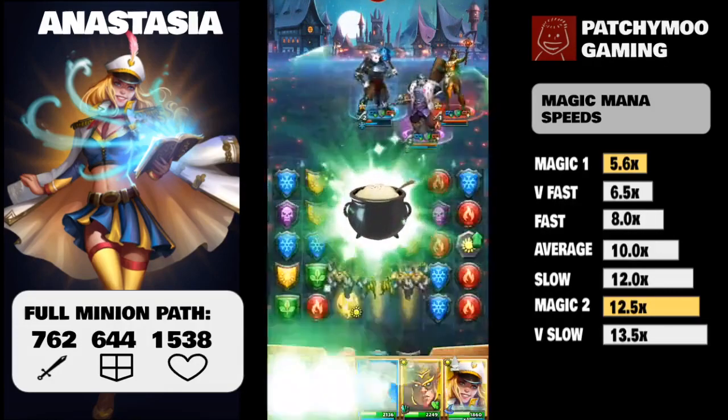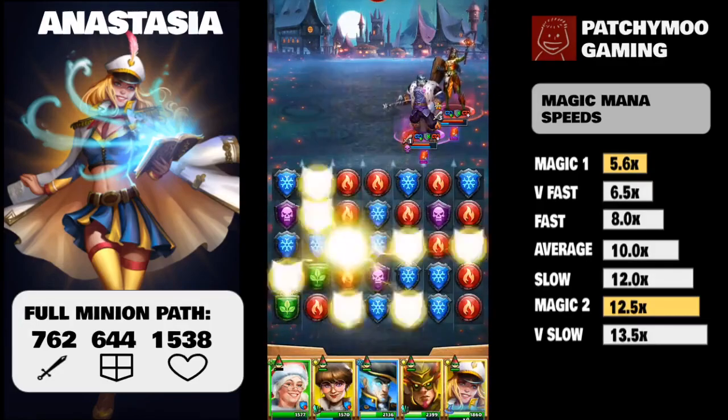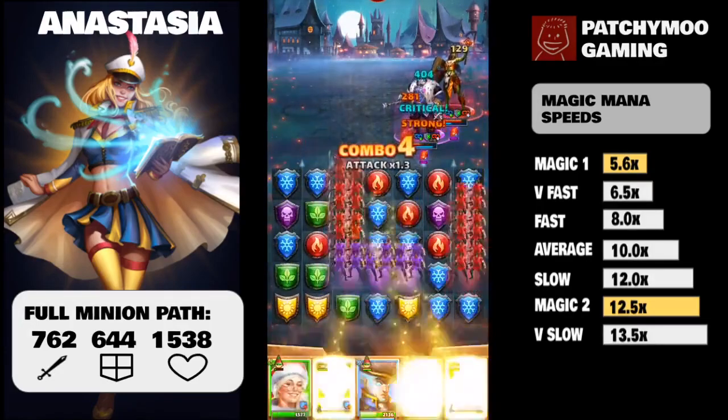Let's kick off by discussing Anastasia's mana speed. Anastasia's mana speed is set at magic, which comes at two different charges, and there are different abilities at each level.